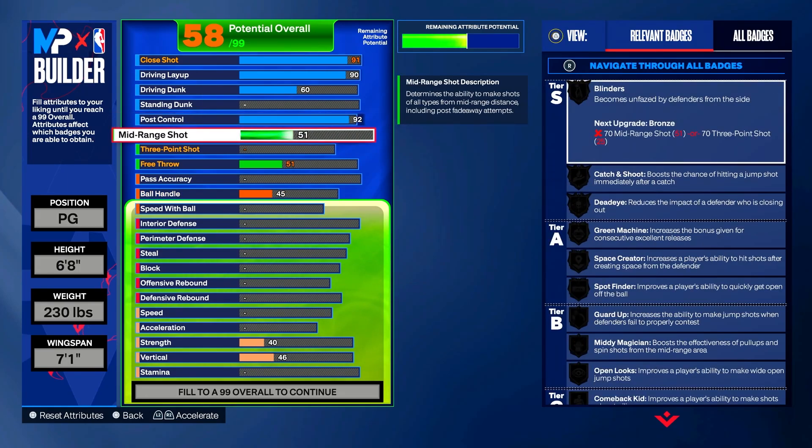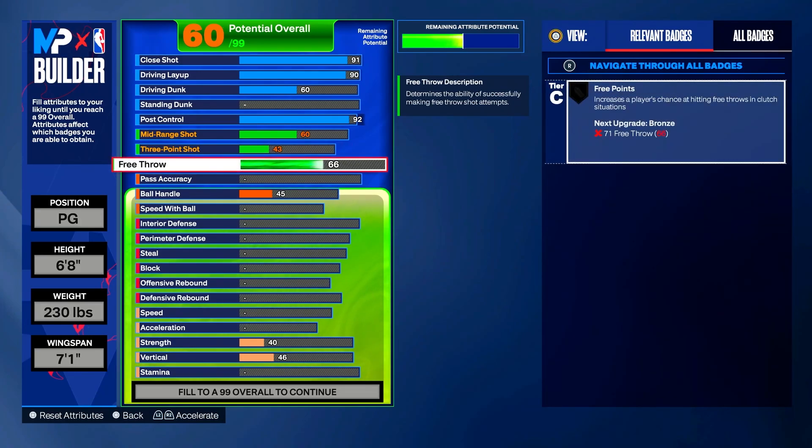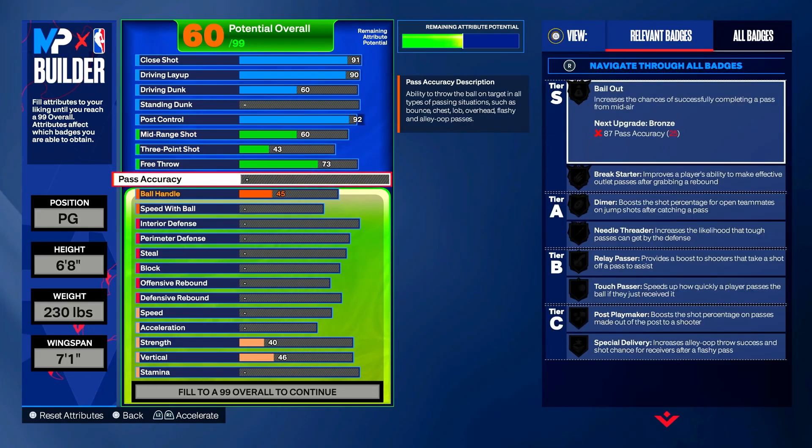Now let's move to shooting. Put mid-range up to 60, three-point shot up to 43 — we're not doing a whole lot with shooting. Put free throw up to 73.